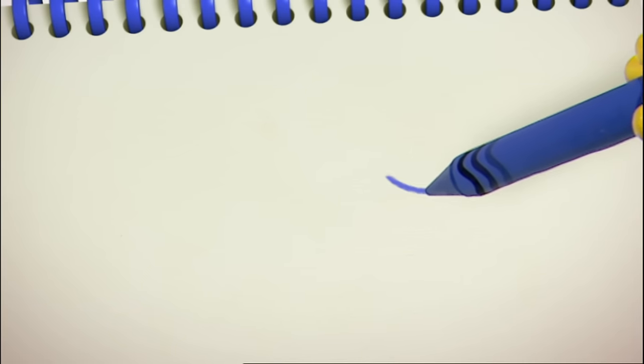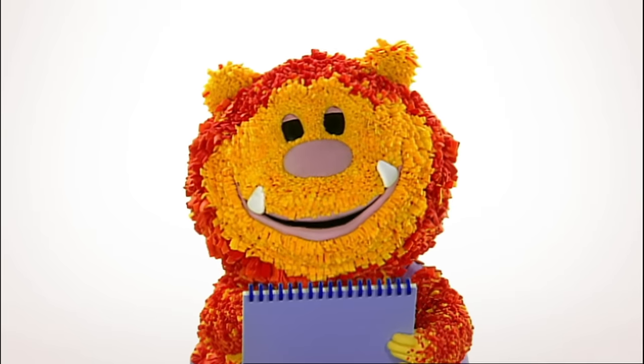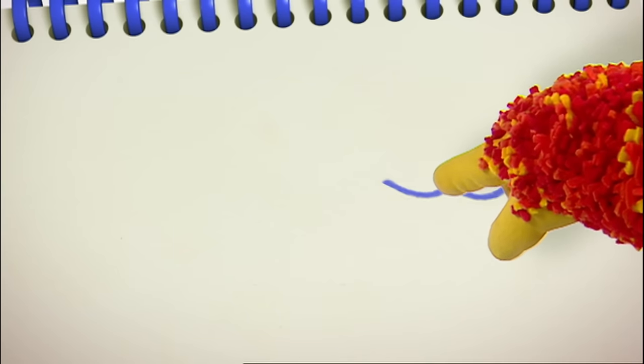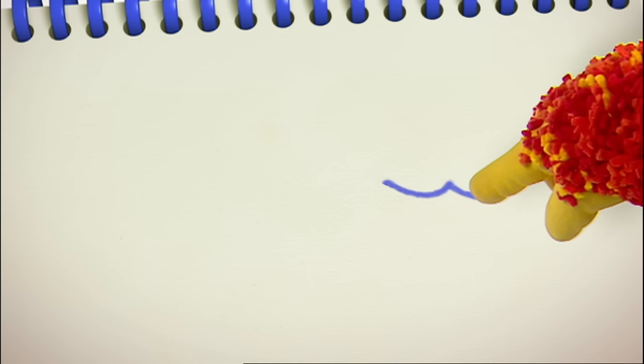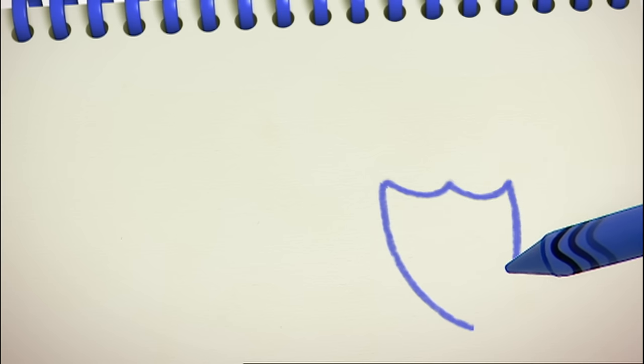Put your squiggle stick on your squiggle pad. Down, curve round and up. And down, curve round and up. And down, curve round and up. That's the top. Now the sides — curve down to a point. Then the other side, curve down to a point. That's his shield.